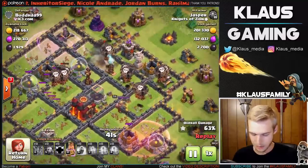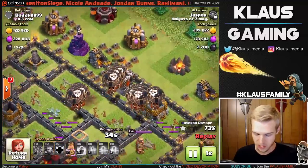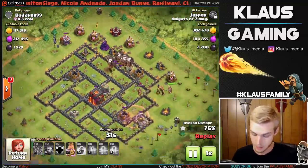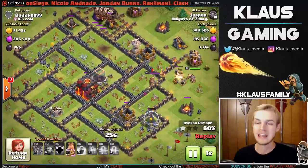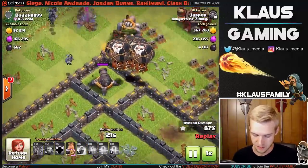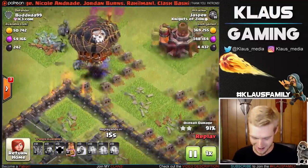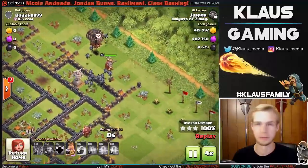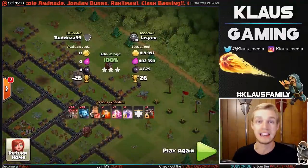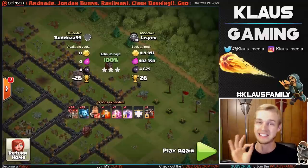The X-Bows and Infernos are dead, so that gives us the opportunity to save our Rage Spell — we don't need a Rage Spell in the very center. Haste Spells are down, then a Rage Spell to help this group get through the Air Defense. Look at these Balloons — big groups everywhere, all going to come together on this Archer Tower, then work toward the Wizard Tower and get the Cannon. Meanwhile, Minions are getting all the cleanup on the outside while the Balloons take care of the defenses. The enemy King gets destroyed. I went ahead and sped up the replay because the rest was cleanup. Look at all that loot — over 400,000 Gold and Elixir, 4,000 Dark Elixir, plus a loot bonus. That was over 5,000 combined Dark Elixir for that raid. I didn't mind that attack whatsoever — that was really nice.